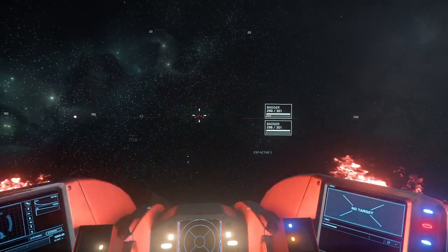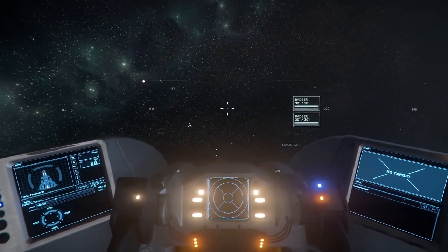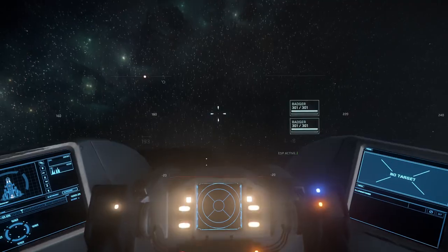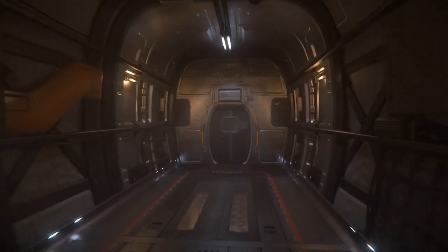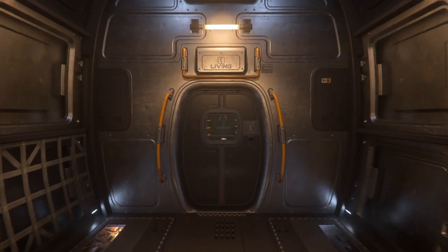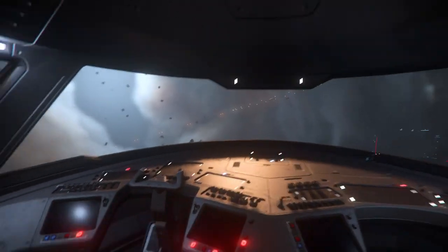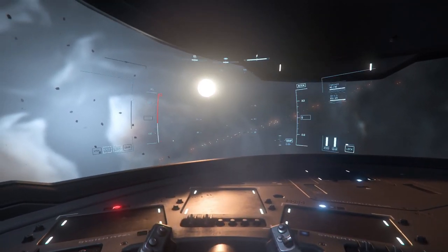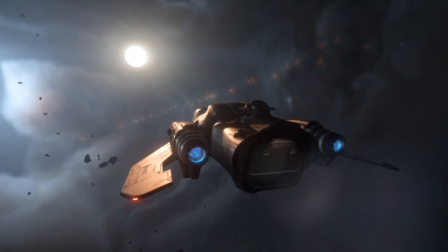As I said, with these turrets you can fight off the pirates or other players. The ship itself also has some laser guns plus some missiles. So this ship can defend itself, no problem. There are all kinds of different space stations around in this system. And for now there's only one system, but there's going to be more systems of course.